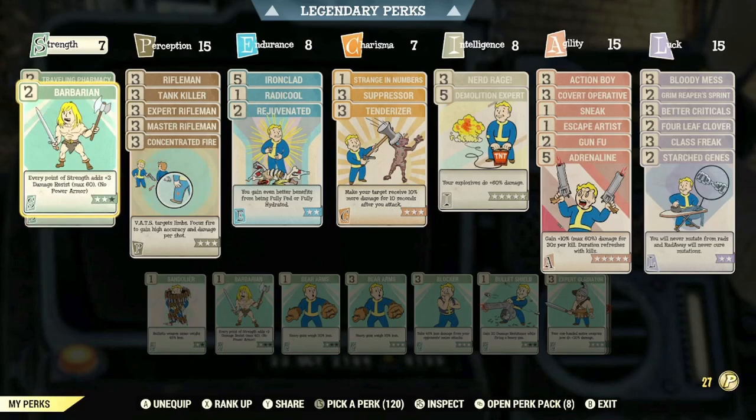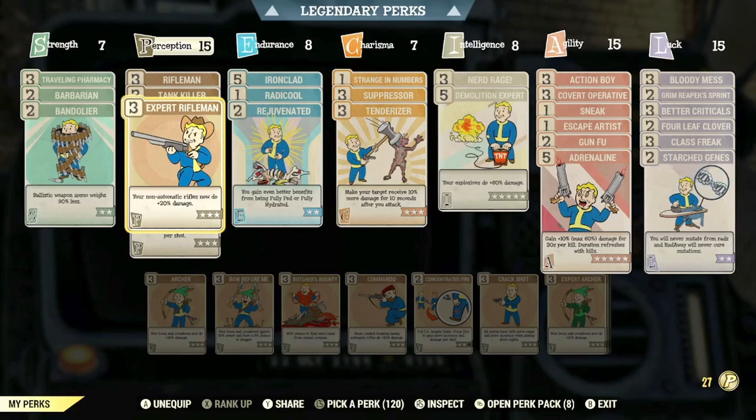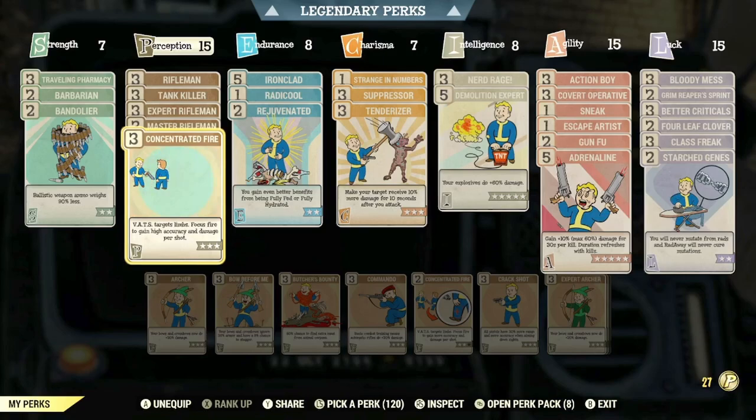Into the Perception category — because this is a Rifleman build, we will be utilizing the Hunting Rifle and also the Lever Action Rifle. We've got max rank of Rifleman, max rank of Tank Killer, max rank of Expert Rifleman, Master Rifleman, and max rank of Concentrated Fire so that VATS will target limbs. And also Focus Fire to gain high accuracy and damage per shot.